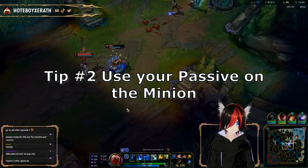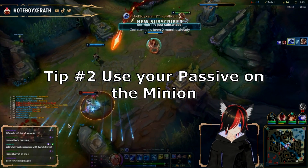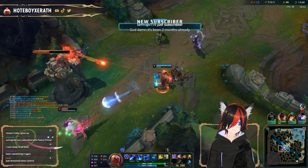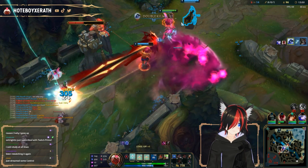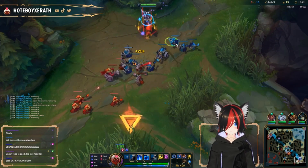Tip number 2: using Xerath's passive on the minion. Even though you only get half the effect of your passive on auto-attacking minions instead of champions, being in auto-attack range of a champion is putting you at too much risk. You always want your passive to be on cooldown.